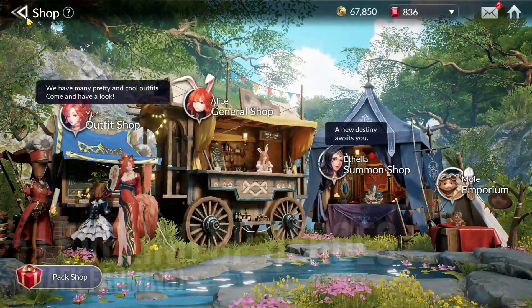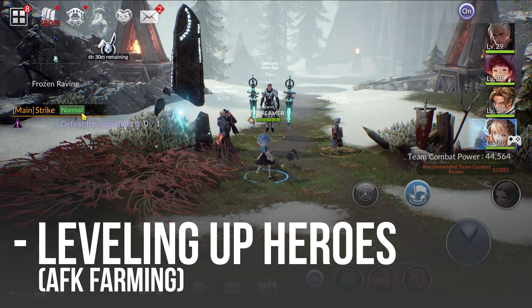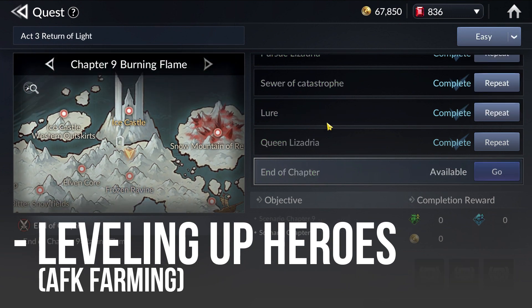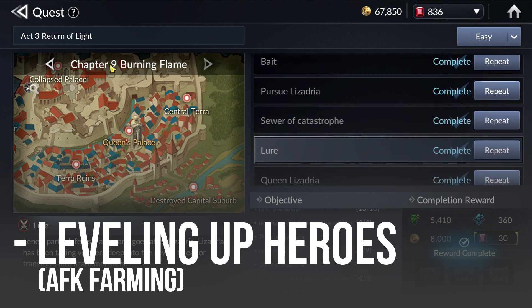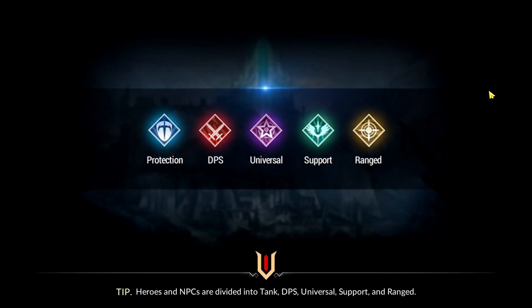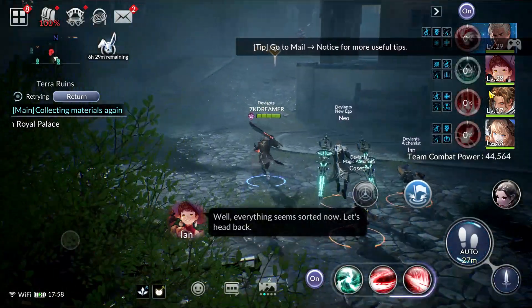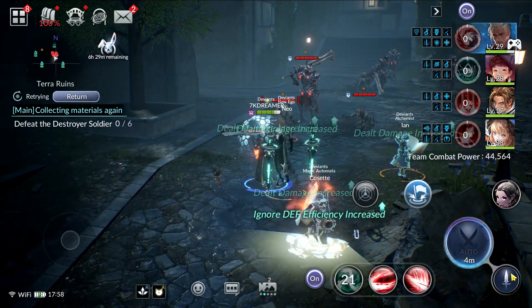Another tip is the AFK Farming method. This is not the best way and not really recommended, but if you can, you can do it. Go to easy mode — you can do this in World Chapter 9 or Chapter 8. If you want to train lower level heroes, go back to Chapter 8. Under collecting materials, you can run the auto farm to enable your heroes to level up overnight, if you can afford to let your PC run continuously. On the PC client, you can hold down the space bar, click your menu, let go of the space bar, and your heroes will just farm.